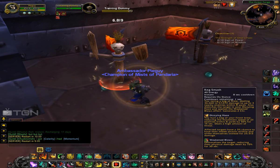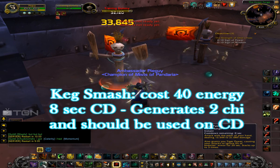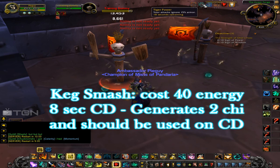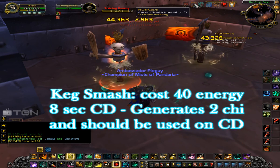Let's talk about some of the skills. Keg Smash is your main attack — it's an 8-second cooldown, it's a cleave, and it does a ton of damage. It also puts 2 debuffs on the target: Dizzying Haze and Weakened Blows.